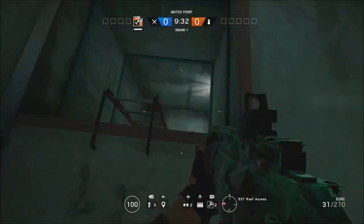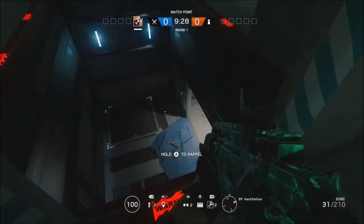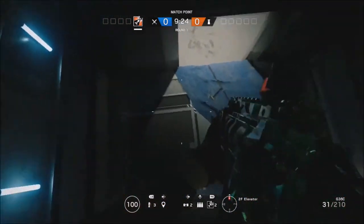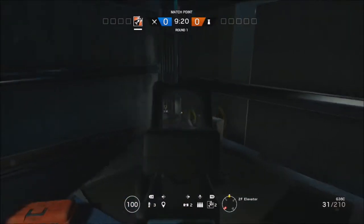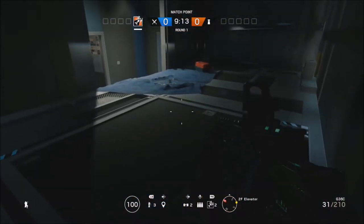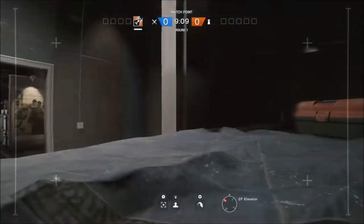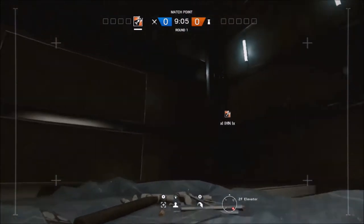All right guys, so I just came across this hiding spot on one tower. So why don't you come with the elevator — if you're on a defending side you could use this. This is very good to use because if the enemies come down the elevator shaft they will not see you. It's very good to use if you and your friends are just rolling about. He's going to sit in there and hide. As you can see, I'll use my drone and you cannot see me at all.